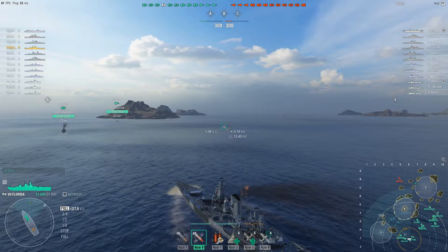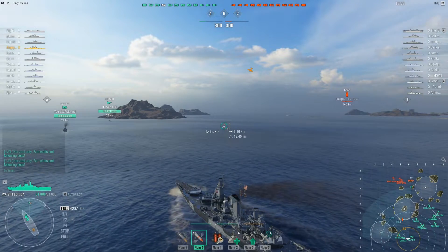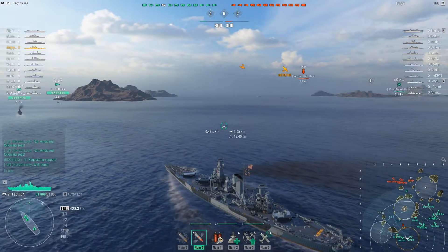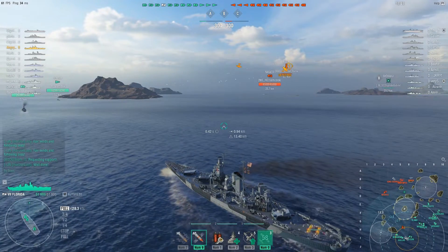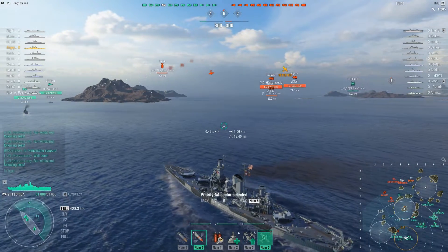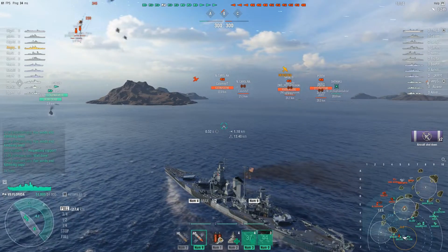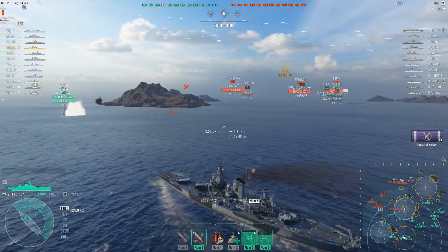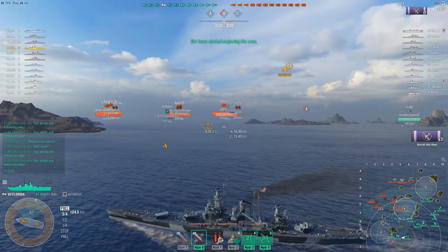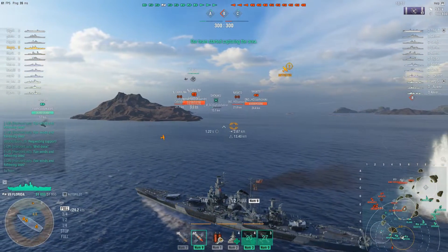There are only three enemy cruisers, three destroyers, three cruisers, five battleships, and a carrier, and the carrier is heading this way. I'll go ahead and launch my fighter — maybe it can get over there and help support. The carrier is going after the Dallas. And the Perth is out of range.